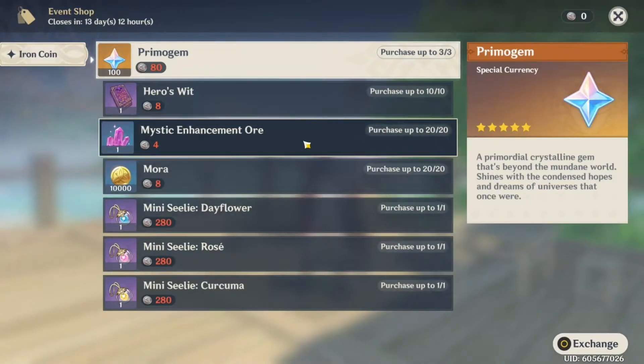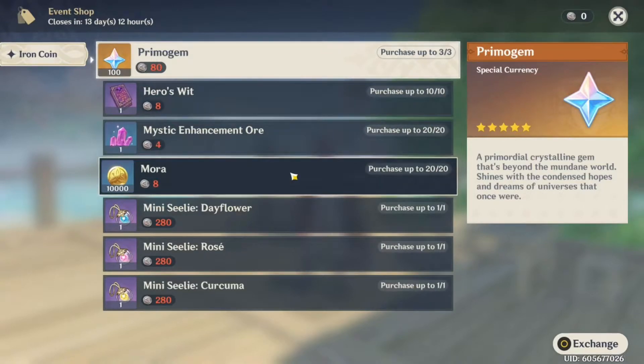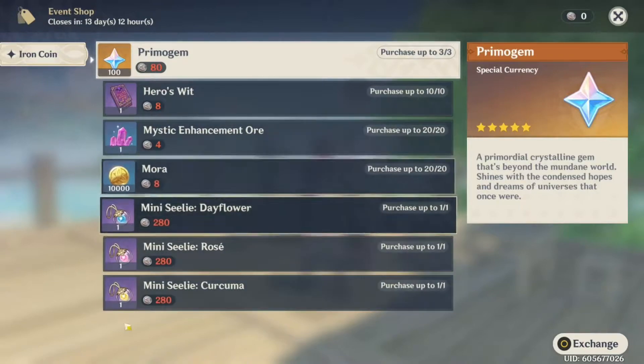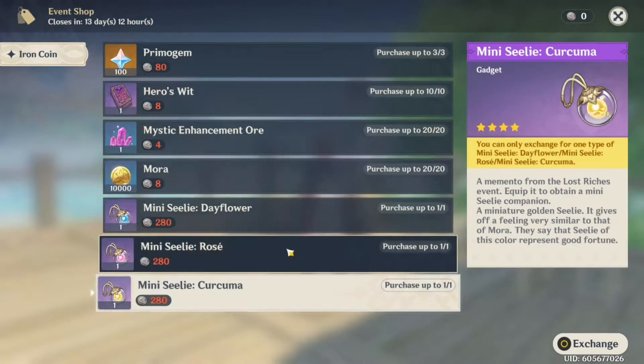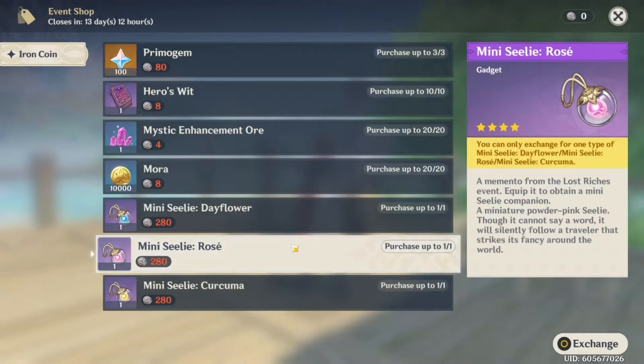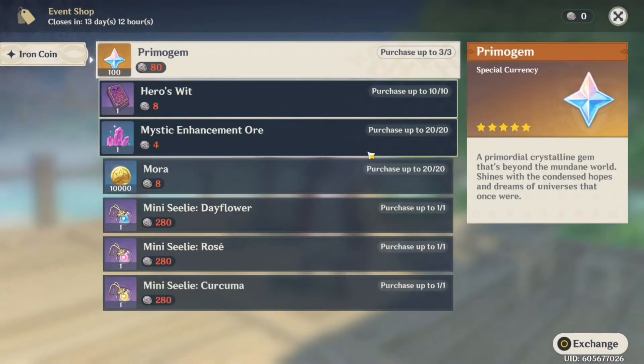You can get up to 20 enhancement ores, 10 books, and over 200k mora. The main prize for everyone is either the primo gems or the mini Seelies — you can only pick one. You can choose the yellow one, the blue one, or the pink one. It's all up to you. I think this one's golden instead of yellow. The shop is really decent overall.